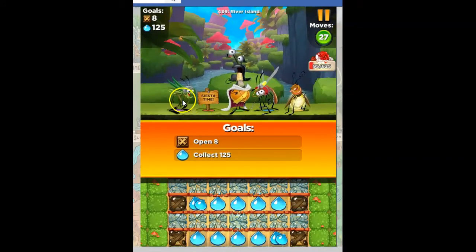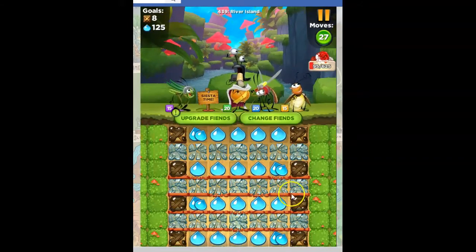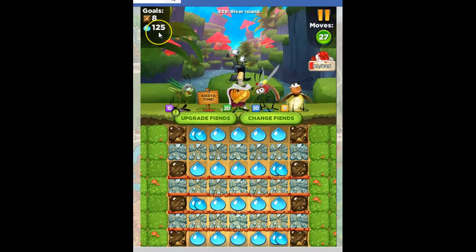We've got Dennis — he does these horizontals. We've got Napoleon — he gives an area bomb. We've got Edward, and he's going to help us with collecting the 125 blue. And then we've got Vega, and she's got the vertical.